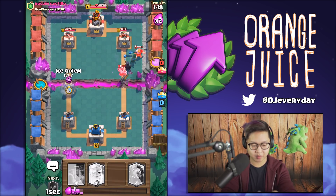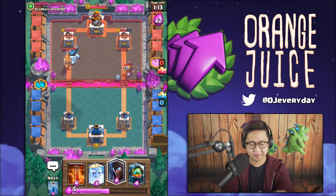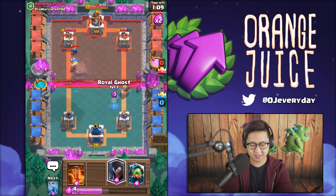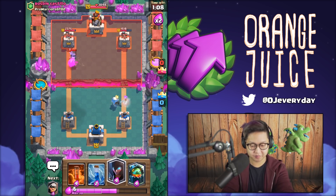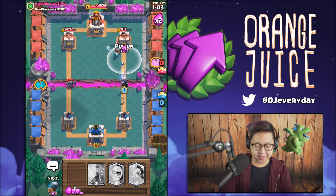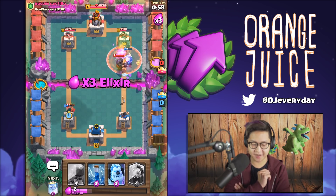He's got everything on the right side, so we're gonna spam the left side now. Wow, I had to use a tornado. Again I'm gonna go in with poison. That mini PEKKA is gonna deal a lot of damage.